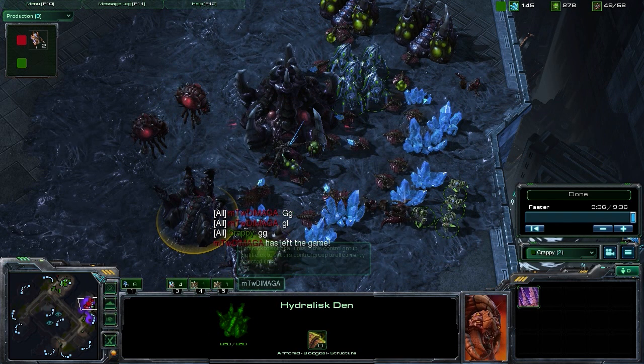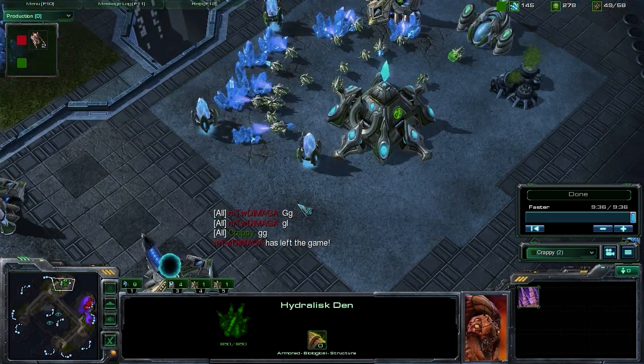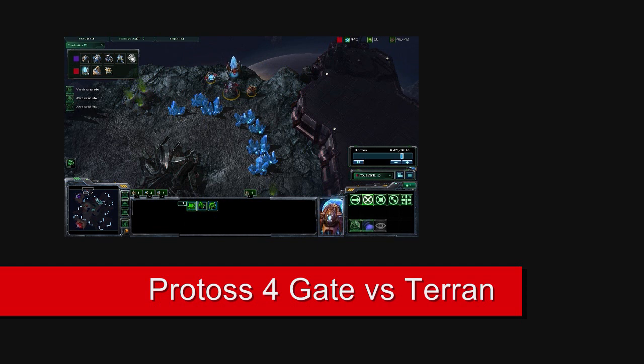So guys, this has been Force StarCraft 2 Strategy. We looked at the four gate build and pressure against an expanding zerg, and when to properly move out. If you like our videos and what we're doing here, please go ahead and subscribe to our channel. We're taking advantage again of this proxy pylon here, warping into the back of his base. Once you can push out and that second wave of units is able to be warped in, you want to do that immediately — and at that point you should have a stronger force than your opponent.